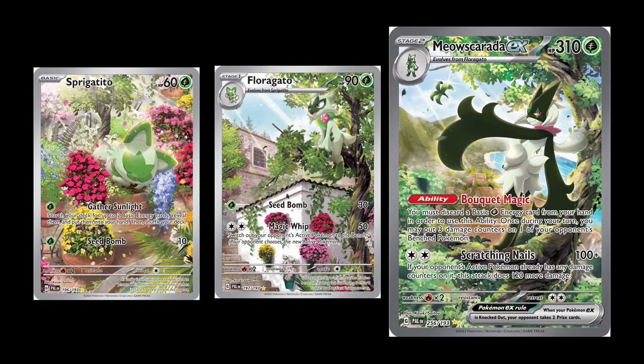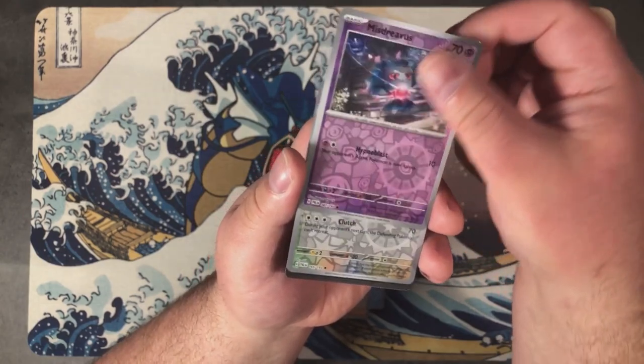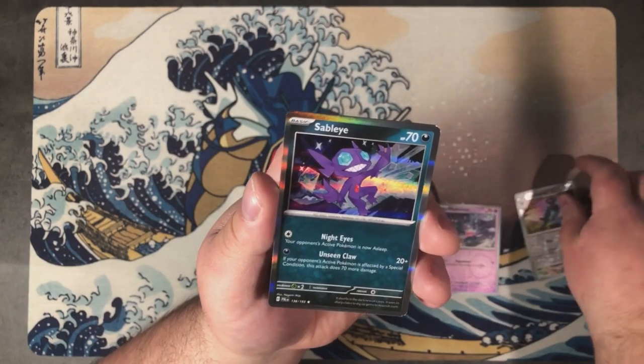Then in the third illustration, we see that Floragato has evolved into Meowscarada and is now willing to climb much higher than before in what appears to be the same tree, which has grown quite a bit as well. Finally, pack eleven gives us a Misdreavus, a Koraidon, and our favorite greedy Gimmighoul.